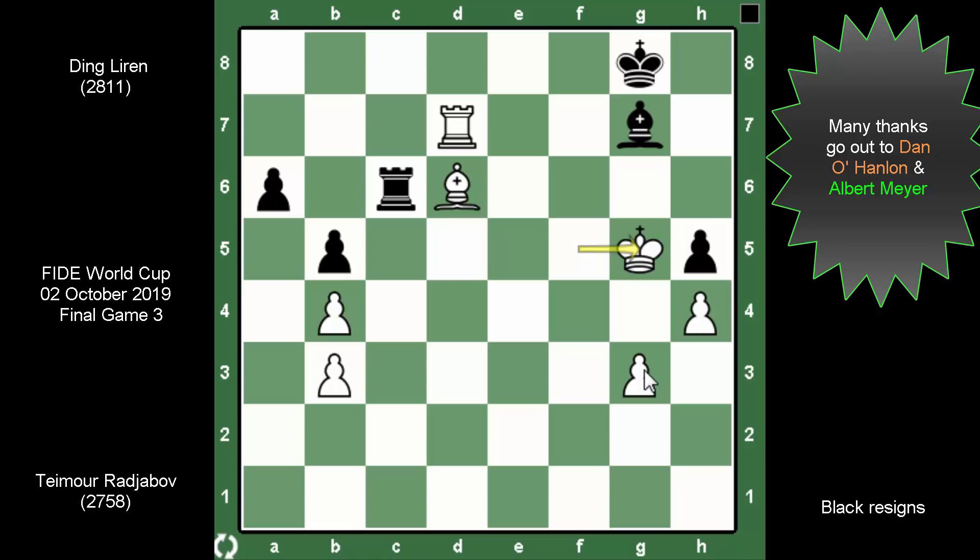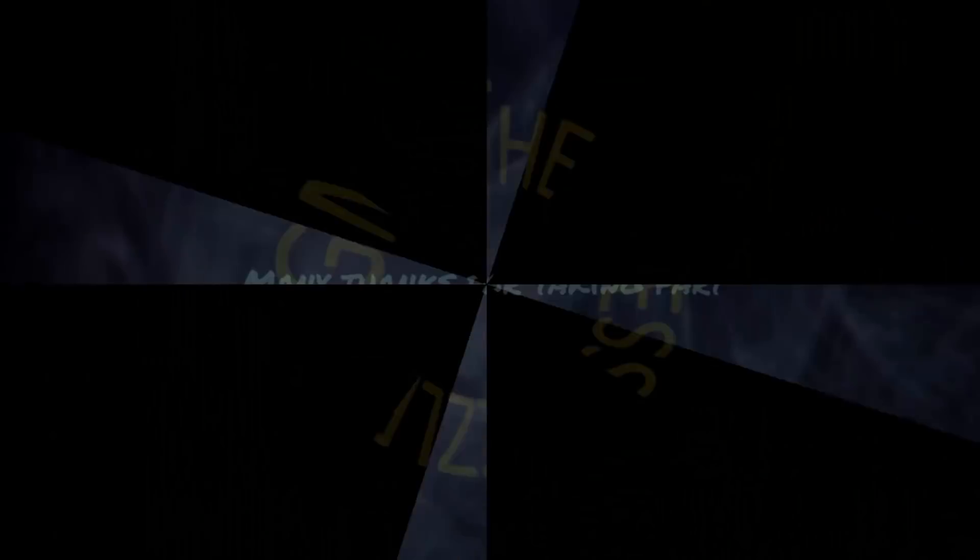If you can beat Ding Liren, you can also win this tournament — it all hangs in the next few days. A draw tomorrow would send them to faster time controls, but who ever expected Timur to be the one to win today? A game that looked so equal in so many ways. The next game is tomorrow, and a win means walking away with another title under his belt. I'm not sure what to expect, but I don't think anyone will take a risk. See you all tomorrow, guys. Until then, this is your Chess Puzzler.